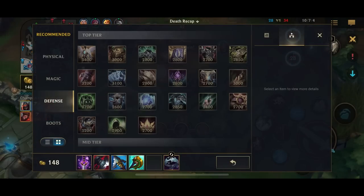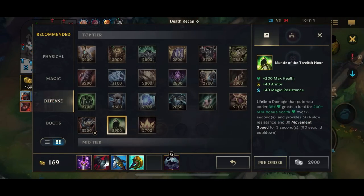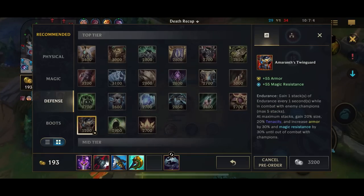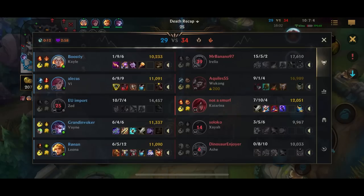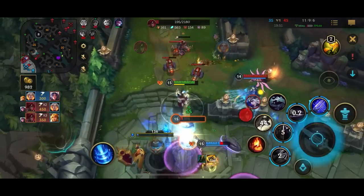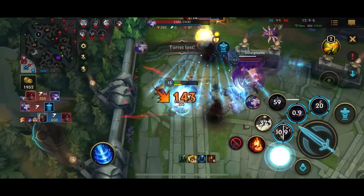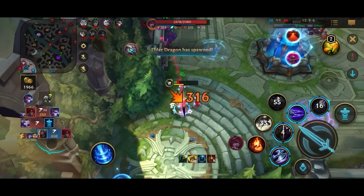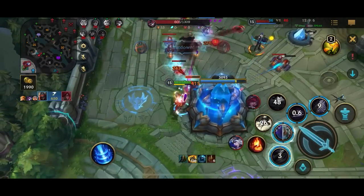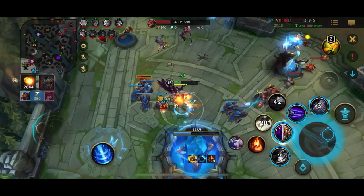Now that we've learned how to properly trade objectives, let's move on to the most important part of the video: how to contest the objectives. The most important part is getting control of the area, which gives you an advantageous position for the fight. An advantageous position is when you're near the objective on the river and the enemies have no vision of you — the only way they can contest is by walking in blindly, which lets you ambush them and win the fight. To get this position, you need to get lane priority.